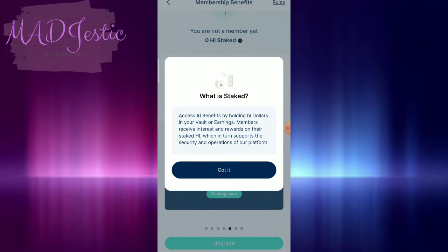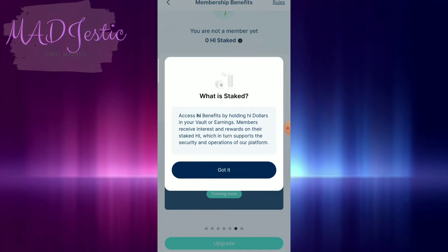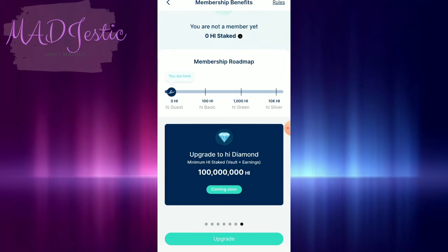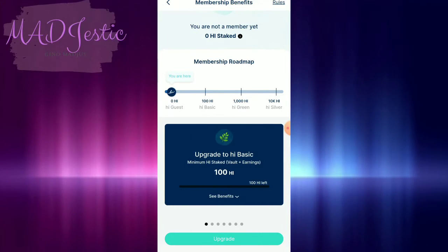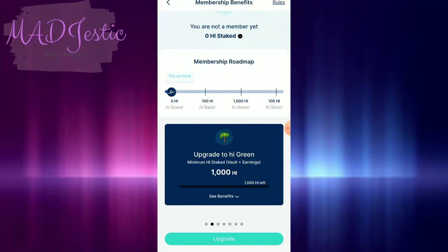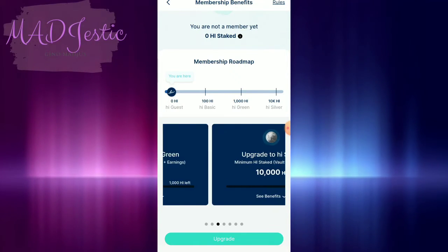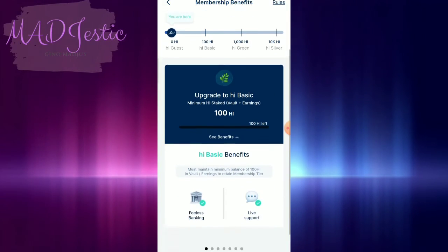Members receive interest and rewards under staked high, which in turn supports the security and operations of our platform. So meron silang high basic, high green, high silver. So upgrade to high basic — high guest tayo. So wala man naman tayo yung nilalagay na high. If ever you want this one, ito yung magiging makikita yung benefits. So check natin yung benefits for basic.